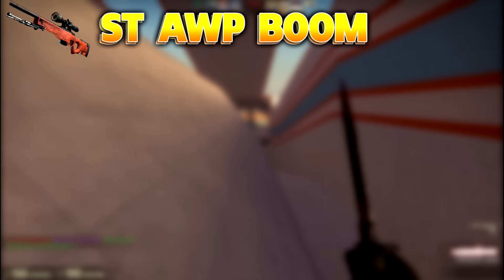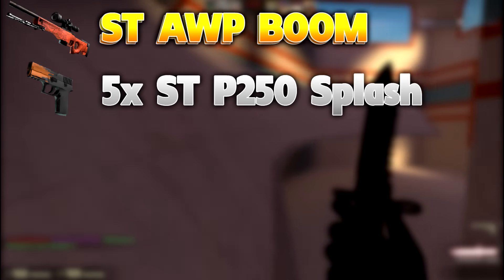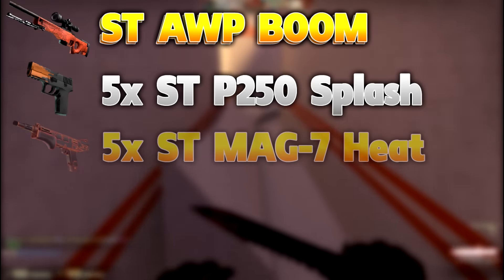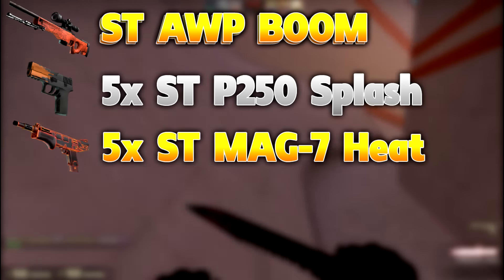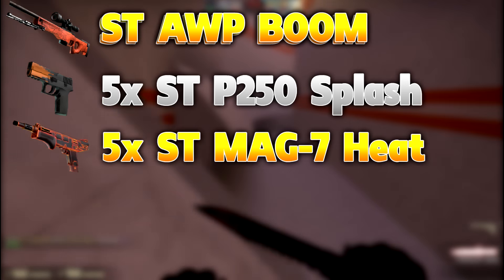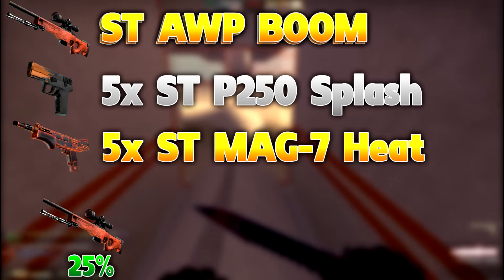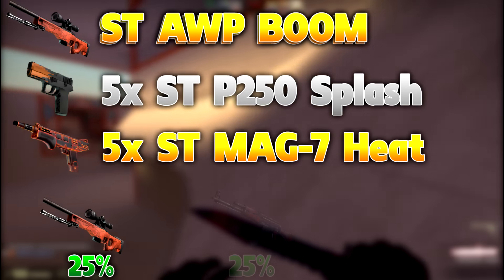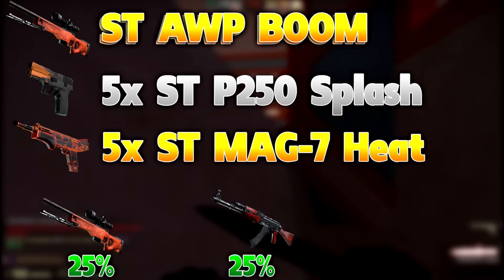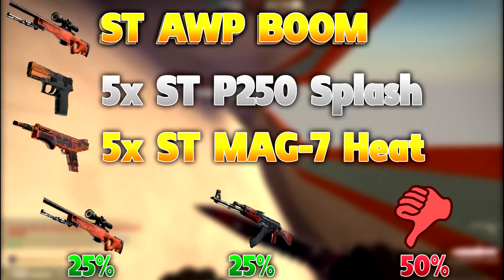Next up, we're going for the StatTrak M4A4 Howl — the Op Boom minimal wear. You're going to need five StatTrak P250 Splash minimal wear for $8 each, and five StatTrak MAG-7 Heat minimal wear for about $1.30 a piece. This comes to about $47 total. You have a 25% chance to get the Boom and make a $33 profit, a 25% chance to get the AK-47 Red Laminate and make an $8 profit, and sadly a 50% chance to lose your money.